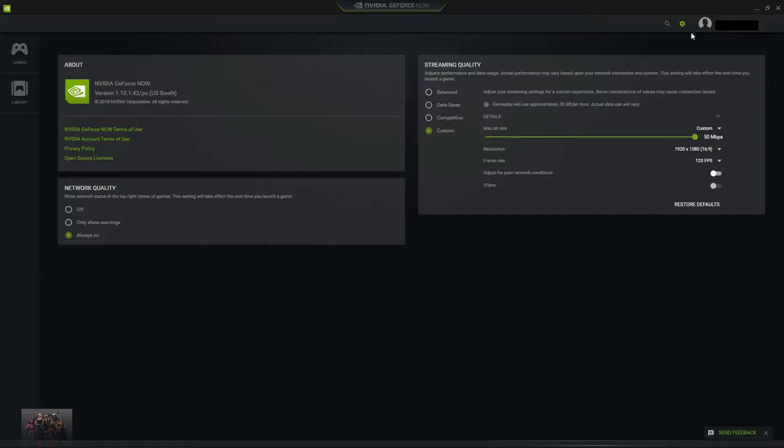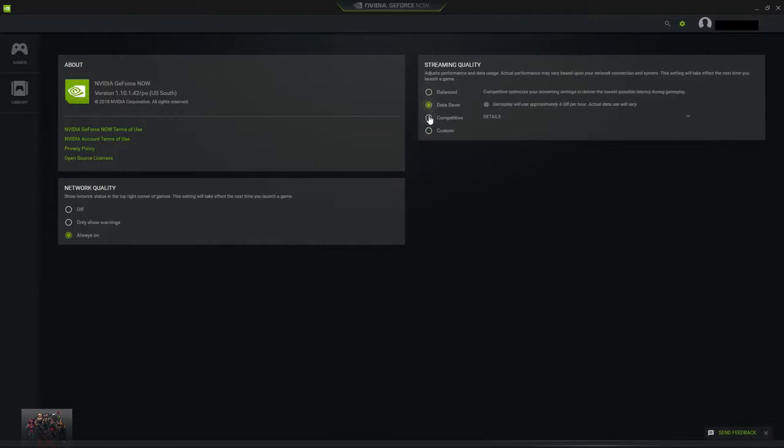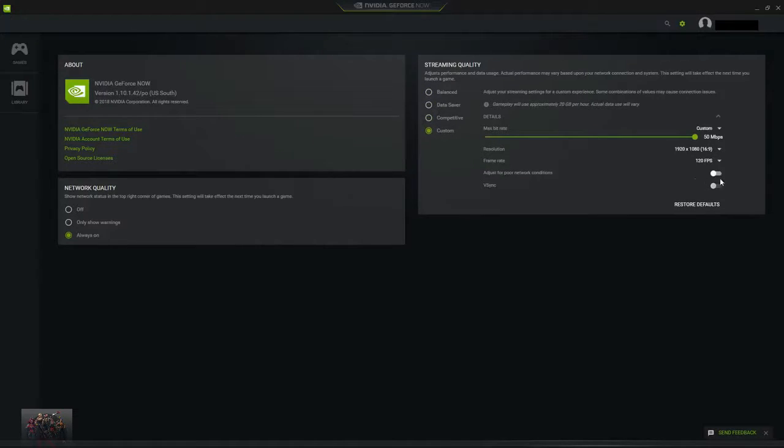Here are the streaming quality settings. All you have to do is hit the little settings bar up here and you can go with 3 presets, or you can make your own custom streaming quality setting.